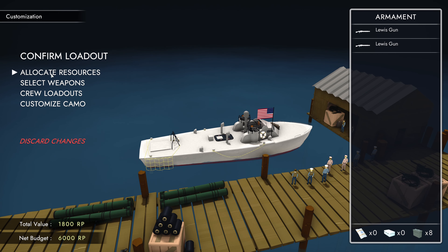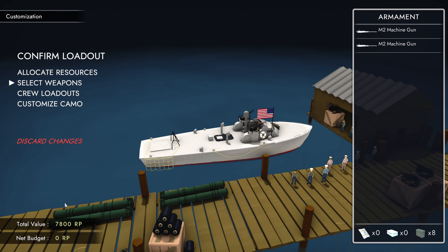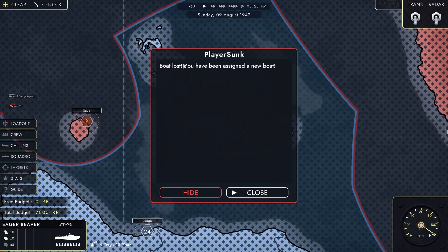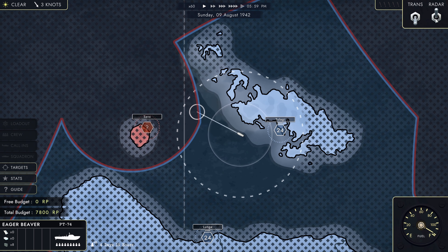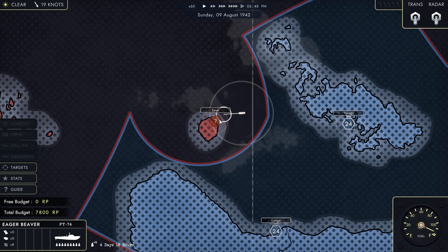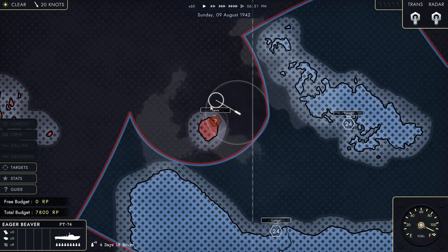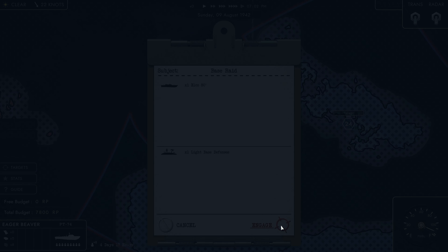Looks like it's spawning us in with a new crew and a new boat. The crew are upgraded in the same way which is quite nice. So boat lost, I've been assigned a new boat. I need to be a little more careful about what I take on — maybe taking on eight ships is a bit too many. Let's just take a closer peek at the base here.